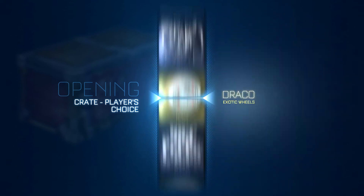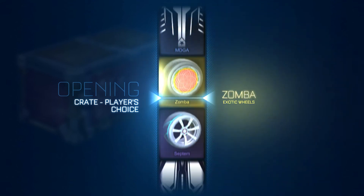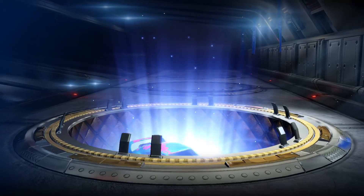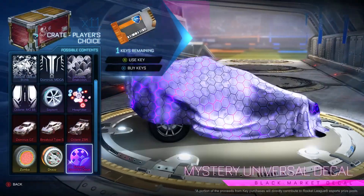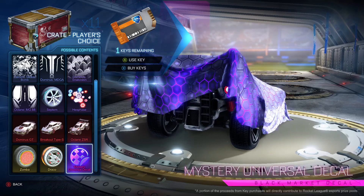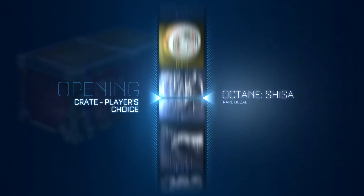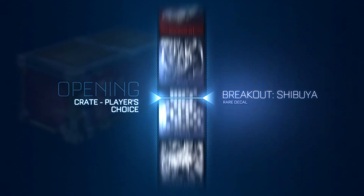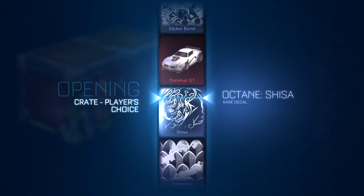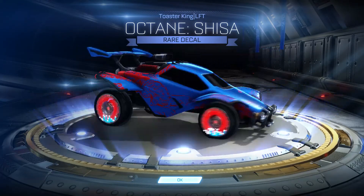Look at that block right there - good stuff. Come on, there are so many mystery decals. Come on! Sticker Bomb again. Okay, last one. Here we go - it has to be! Mystery decal - let's see what's in there. There's just one key remaining. Come on, get the mystery decal! No - so close to Dominus GT. Well, that's good. We got some really good items here. I'll take it, and we can do a nice trade up.